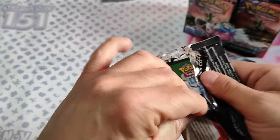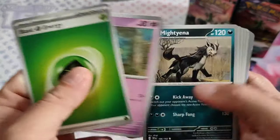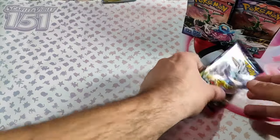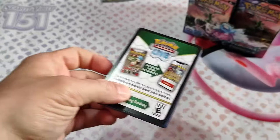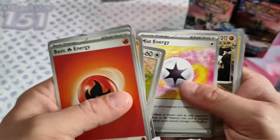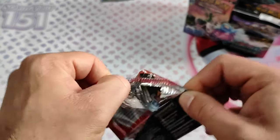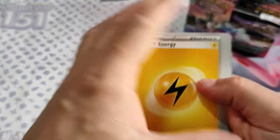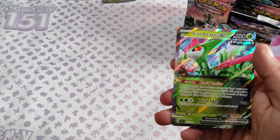Got two packs. Turned right into Iron Violet and Ancient. How do you guys go with your box? Did you get anything good or any Illustration Rare? Write in the comments below — did you pull something good? I got a Ghostly and Iron Violet EX.